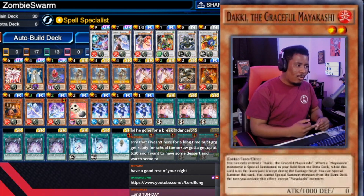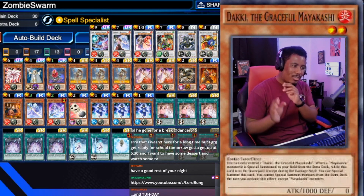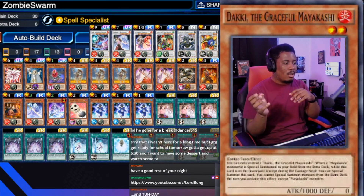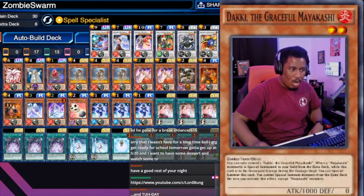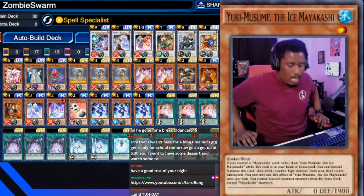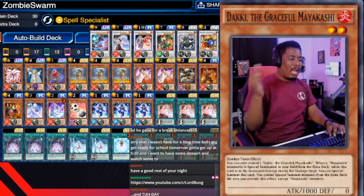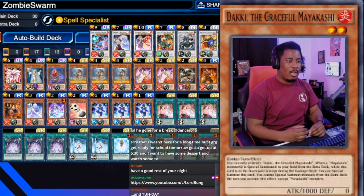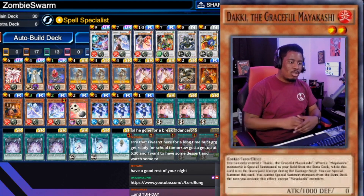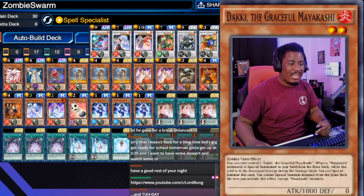We run two Daki, the Graceful Mayakashis. It's so beautiful — when a Mayakashi monster is special summoned to the field from the extra deck, Daki comes back and enables the Synchro Climb. That, combined with our home girl Yuki Musume, it's just climbing and climbing. She gets special summoned and brings herself back every time. If she's going to get dealt with, you want to make sure you at least get through level five on board. She's really fun, and usually she's my banish target for any banish costs I need.